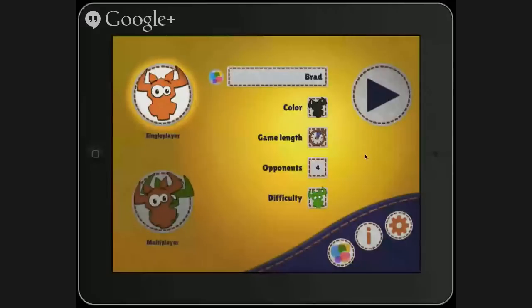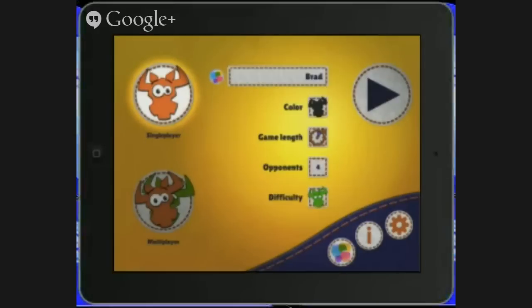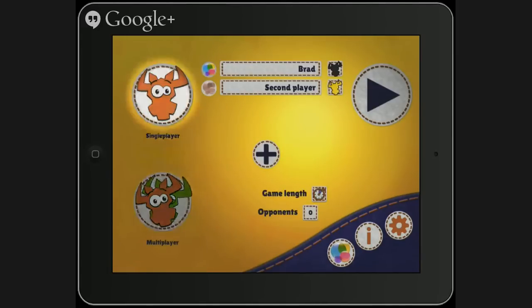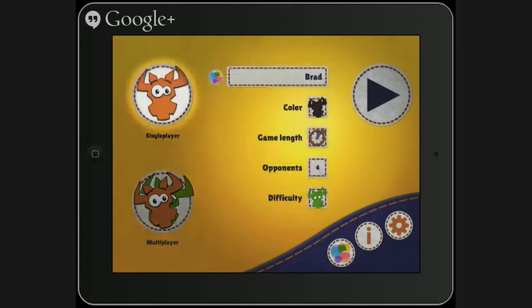So I will get Six Nimmt going now. This is the splash screen — it doesn't really have a title on it. So you can do pass and play or single player. And then they also have the long and short game.